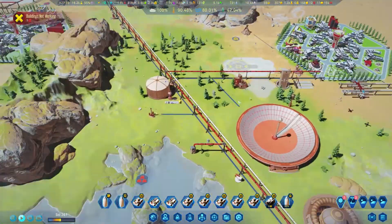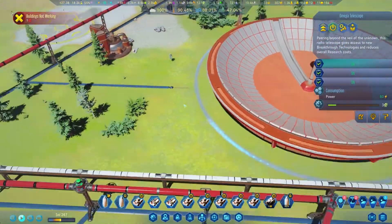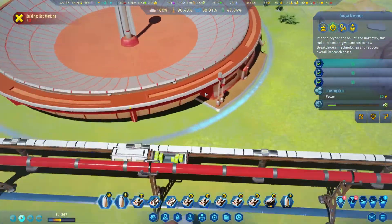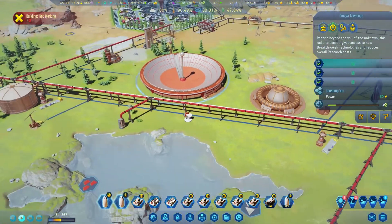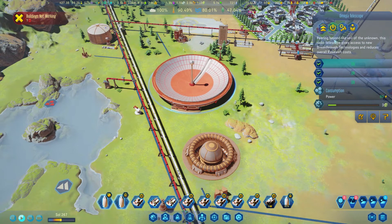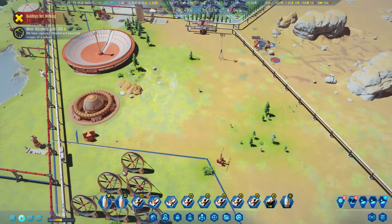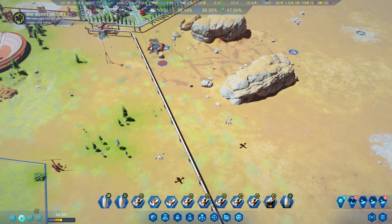I think I saw that you guys commented that this one needs to be connected with electricity on the bottom - no, it doesn't. It can be connected with electricity anywhere. It looks like a stadium from the outside though. It can be connected anywhere with electricity and it's going to work. This radio telescope gives us access to new breakthrough technologies and reduces overall research costs. It reduces research costs, even though we're almost researched everything - but hey ho.